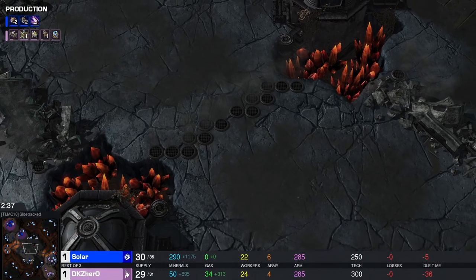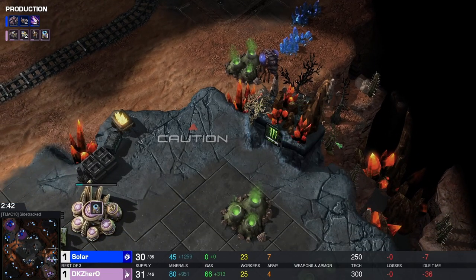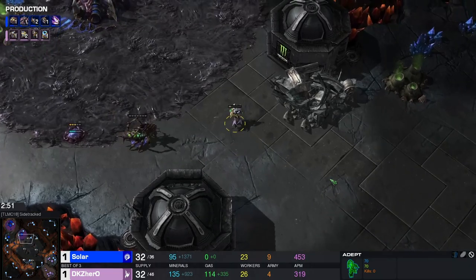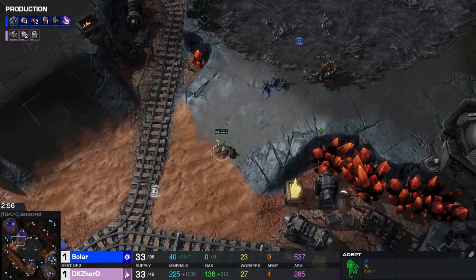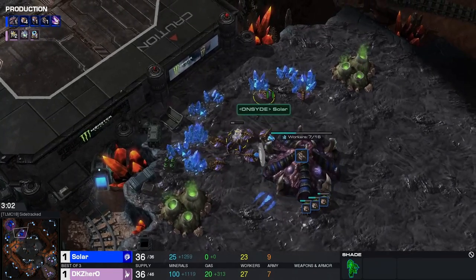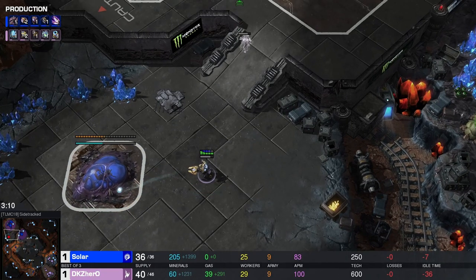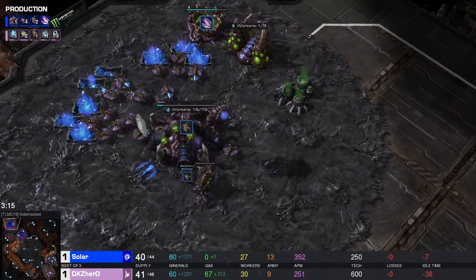You've just got a couple of liner side blockers separating you. There is space for the overlord in this one — that overlord can happily sit there. A couple of positions for them to be placed around. Anyway here goes the adept — we've had a good look at the map, it looks to be fine. Snipes the creep tumor, that's always nice. Stargate coming up behind it.